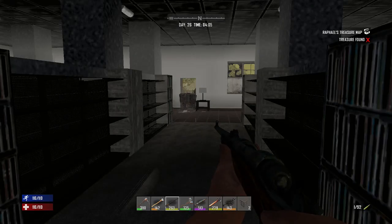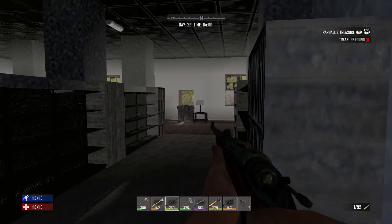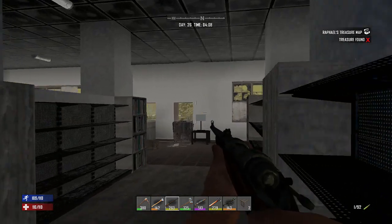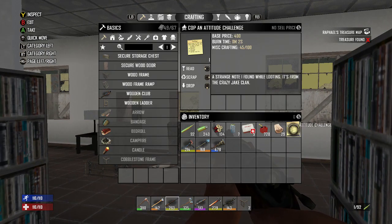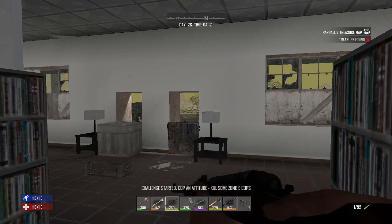Hey guys, Spartan85 here. Welcome to day 26 of our Xbox series. I got a lot going on outside. You can probably see one zombie doing some calisthenics right there, doing his jumping jacks. I got another one walking out right there, and I got a cop out there too. So I'm going to go and read this challenge — get it out of my inventory. It's the cop challenge, since I got one outside.